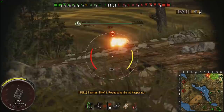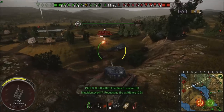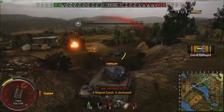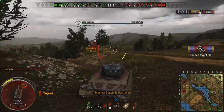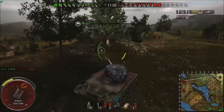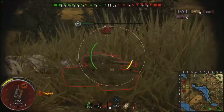I honestly didn't look up gun depression specifically, but it feels pretty much like every other American tank — which pretty much all have 10 degrees, so we'll go with that. If I'm wrong, somebody will let me know. The weaknesses of this tank? Everything below the turret. The hull isn't sloped much, so bouncing shots off the bottom is probably not going to go well.